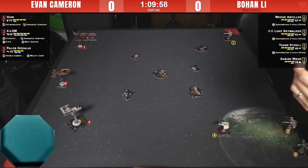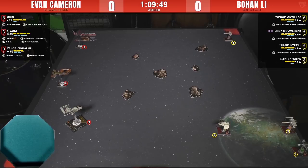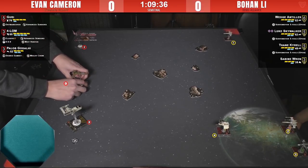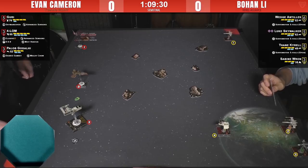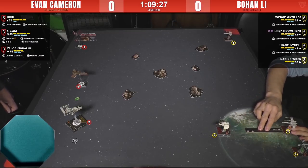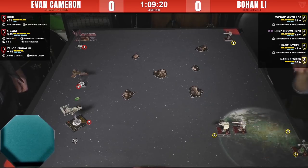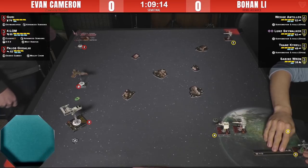Bohan has positioned Wedge to threaten a flank with Guri, so Guri has to immediately worry about Wedge zipping in and hurting her. One of the best tricks Evan has is to position the Mist Hunter to throw stress on the X-Wings and slow them down, but the fact that Bohan has four ships rather than two or three makes that not as powerful as you might think. It's possible he'll get a second stress with Triple Zero at the end phase.